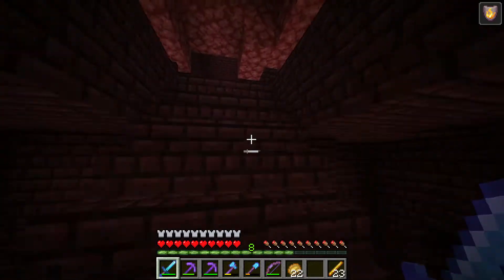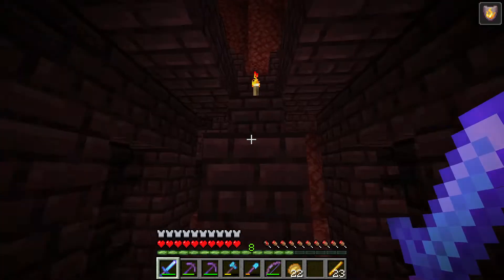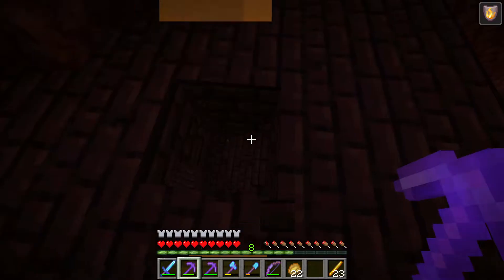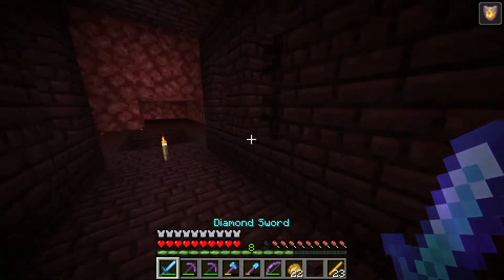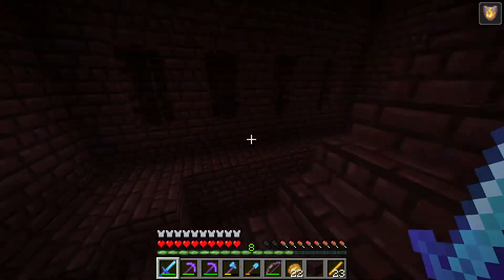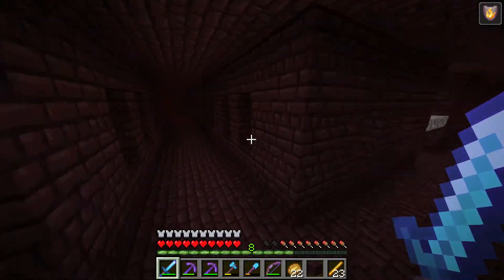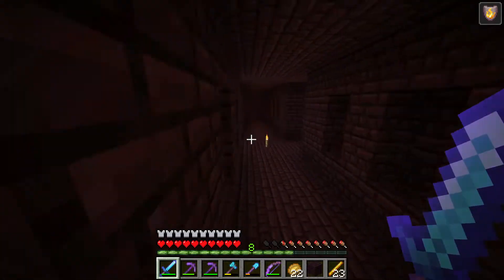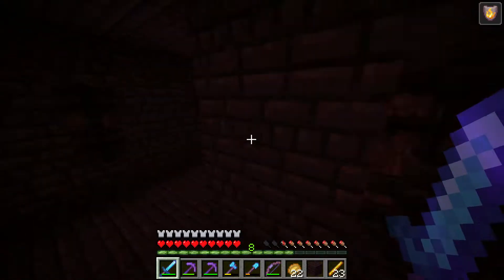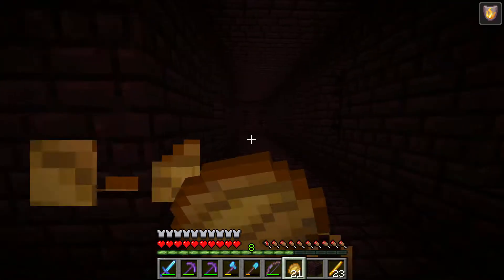I think that's where we got our nether wart. I'm just going to get rid of all these torches because I think they're going to make those intersections spawn less blaze overall. Yeah, we're back to where we were, which is perfect. Let's see what's over here. When we go back out into the open, I feel like that'll probably end up having more wither skeletons — they just seem to spawn more in the open.